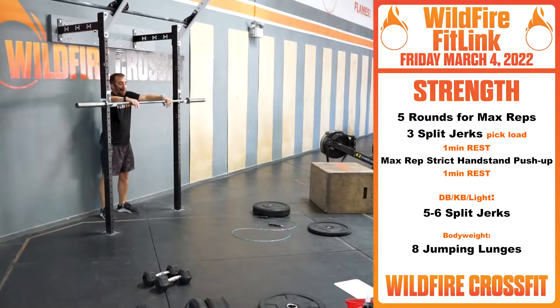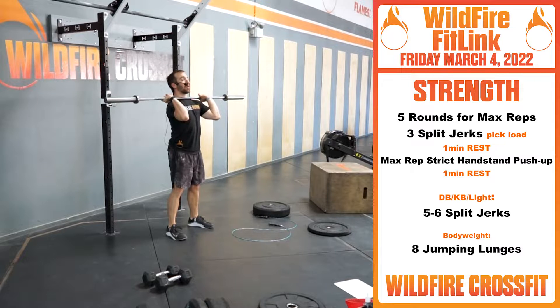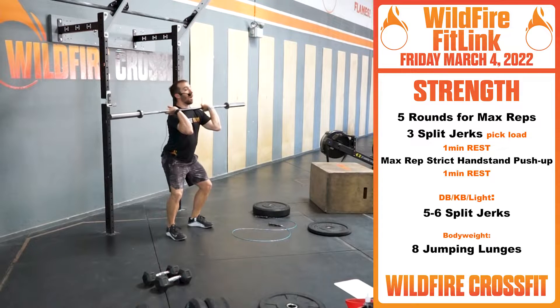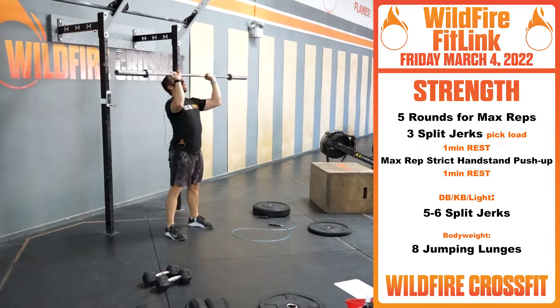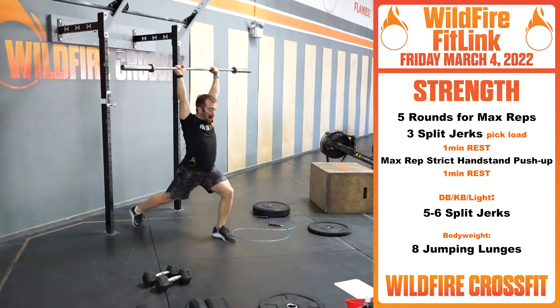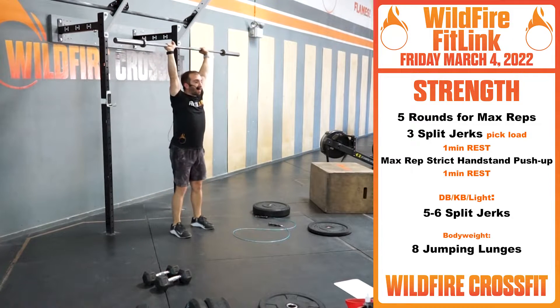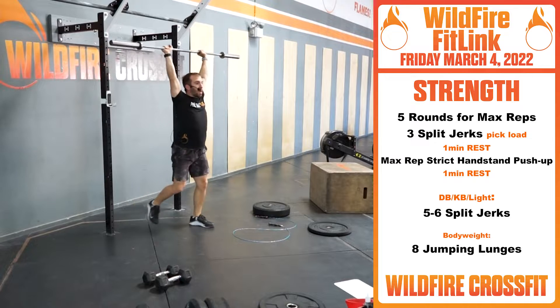With the split jerks, we're going in that front rack position, loading up, getting our shoulders and elbows nice and high. From here, we're loading our glutes and hamstrings, setting into that power position — like you're going into a front squat. Drive those hips back into that loaded position, keep our chest nice and tall. Now fire our glutes and hamstrings, get this bar off the chest. This is just range of motion and hip drive. As I drive this bar, I'm punching to the ceiling and splitting my feet forward and back. Find that stable position, then front foot back, back foot forward, reset. Full speed: dip, punch, reset.